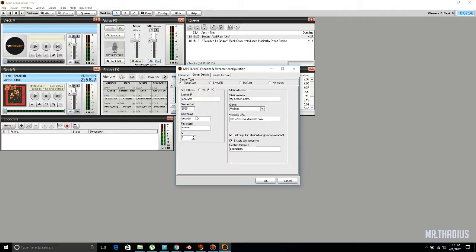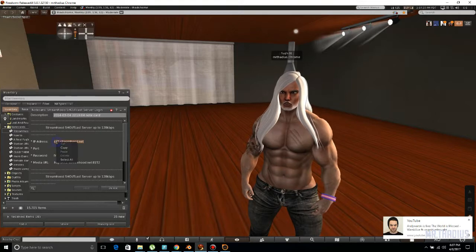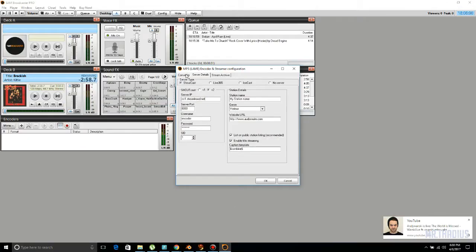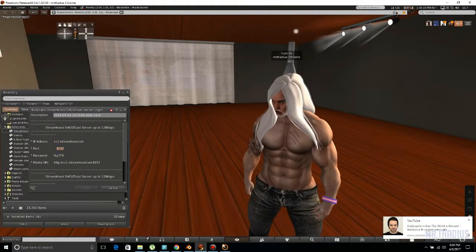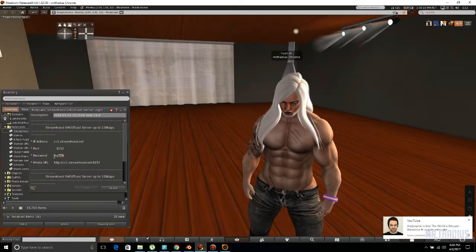Here is where you actually log in. Come over here to IP address and copy that. We are going to click on V1, then copy the address, copy the port, and then copy the password.